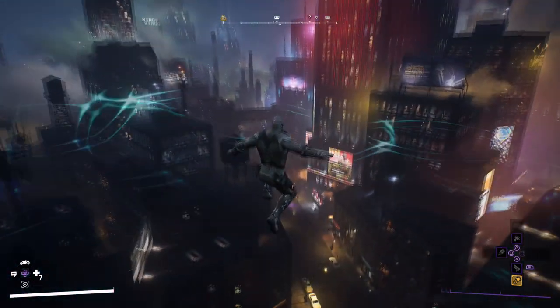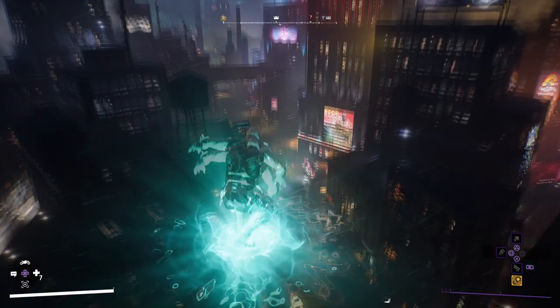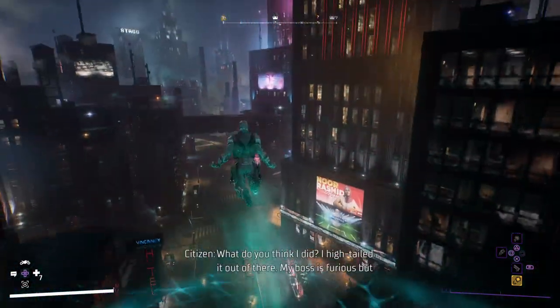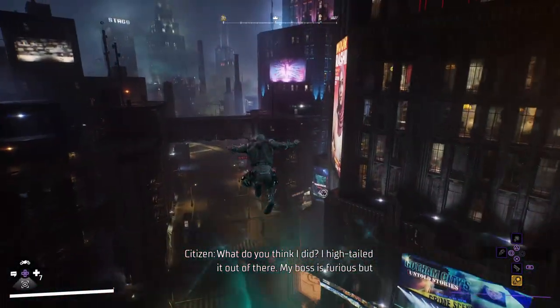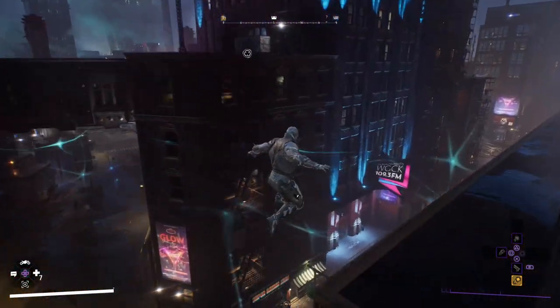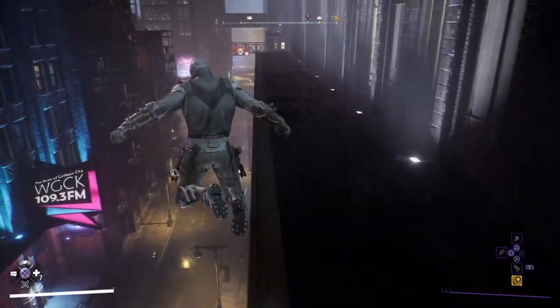Last but not least we have Red Hood with Mystical Leap. This allows Red Hood to almost hop through the air using spirit platforms. In terms of coolness it's probably up there with Robin's, and the fact that you can continue to do this with no real limit makes it a great way to get across the map.